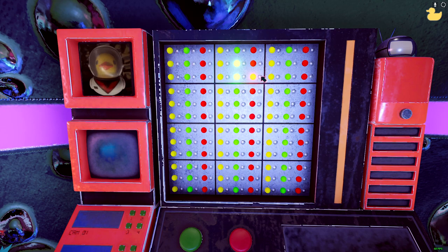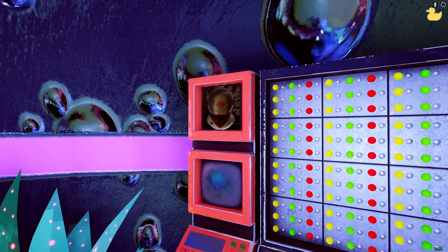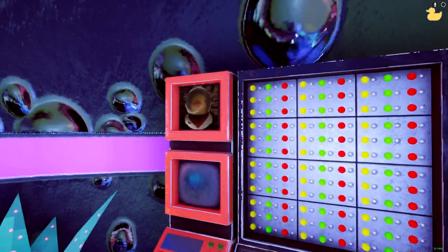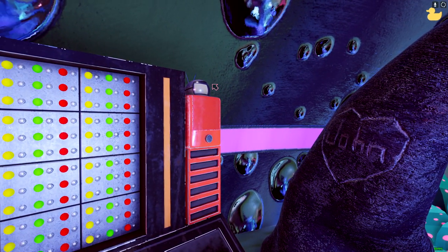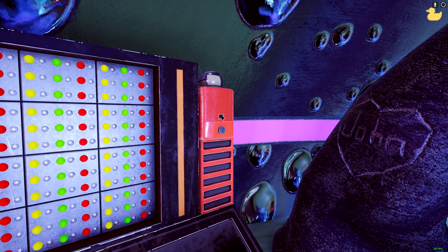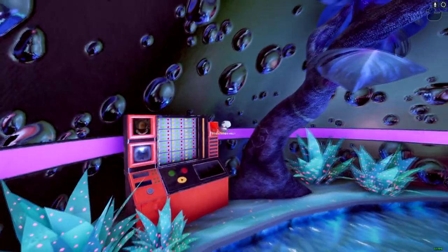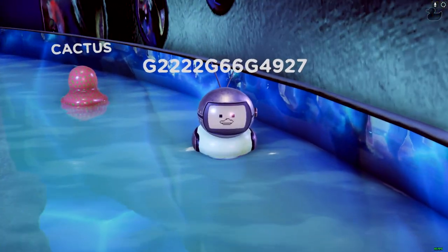If you click the little white dot on the switchboard, it turns on the corresponding light. If you're familiar with Placid Plastic Duck Simulator, this is a puzzle. On the left is a monitor of an astronaut duck — that's the duck inside the flying UFO we saw earlier. On the right there's a little TV. If you use your mouse and click the middle of this compartment, a duck will pop out — this is the TV duck.